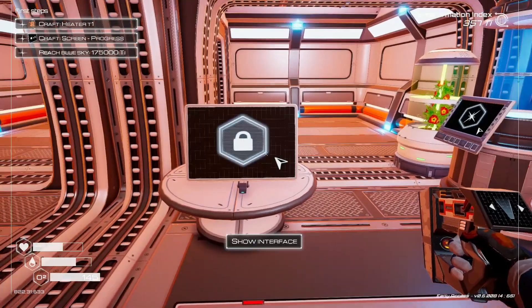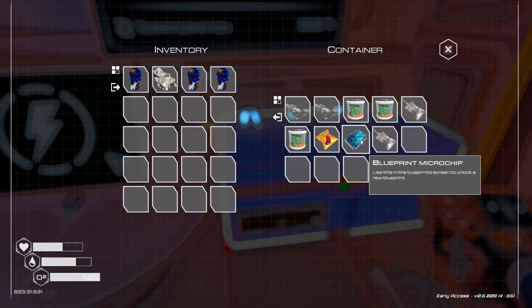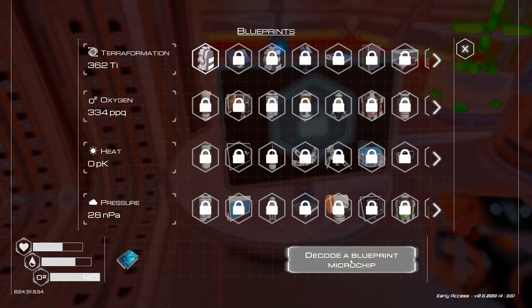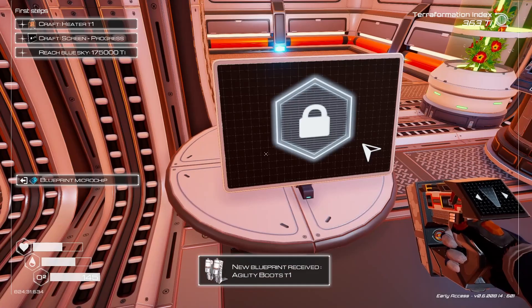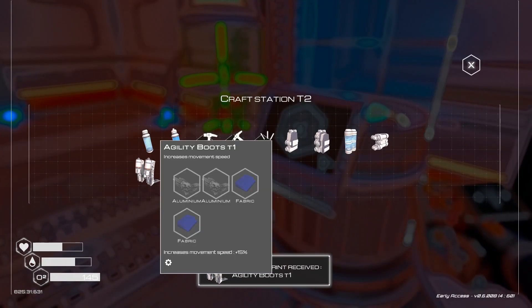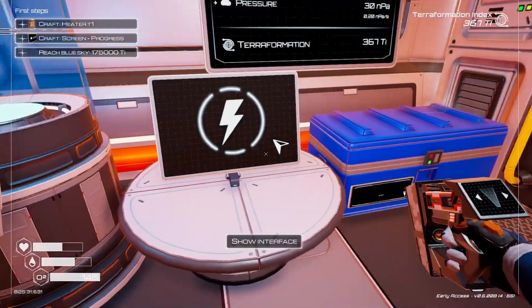Somebody mentioned in the comments: if I pick up something like this, a blueprint microchip, I can bring it over here and decode it. So we got agility boots, tier 1. Let me make those — we need 2 aluminum and 2 fabric.